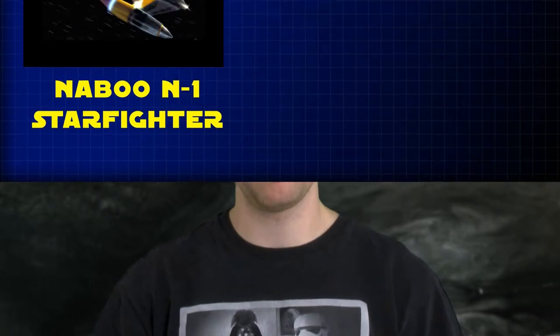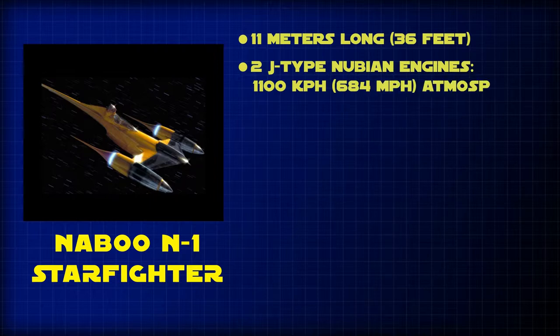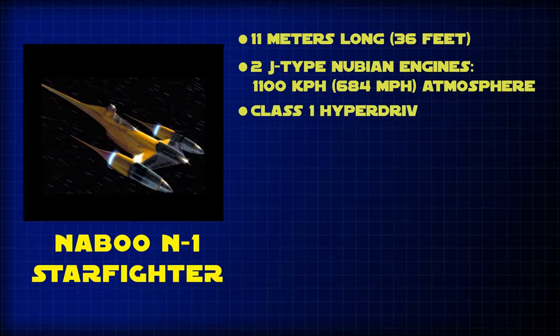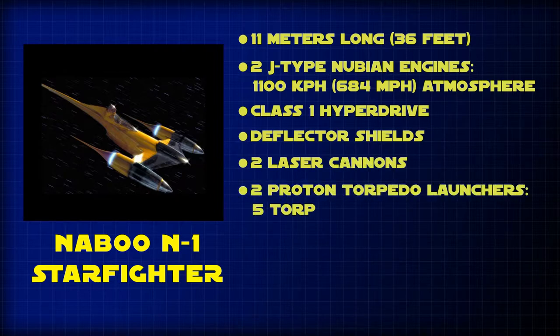The N1 Starfighter was the primary ship of the Royal Naboo Security Forces and was used for patrol missions, security missions, as well as escort duties. The N1 was 11 meters long and was powered by two J-type Nubian engines, which allowed the craft to reach speeds of 1,100 kilometers per hour in atmosphere. It was equipped with a class 1 hyperdrive system and deflector shields, and was armed with two laser cannons and two proton torpedo launchers that housed five torpedoes each.